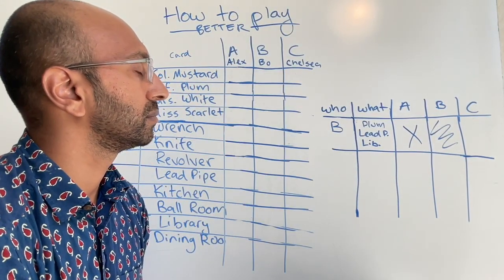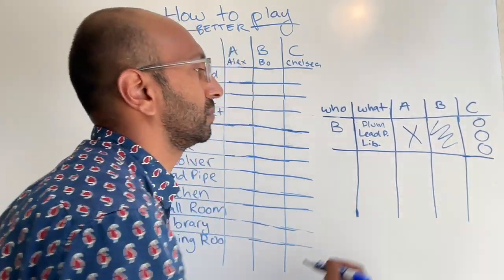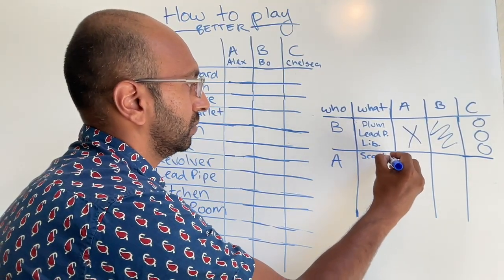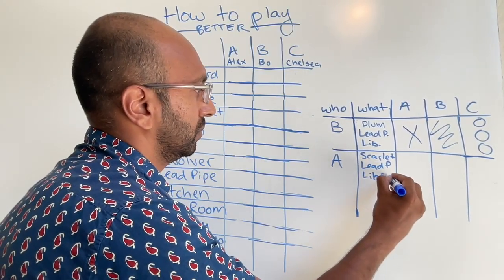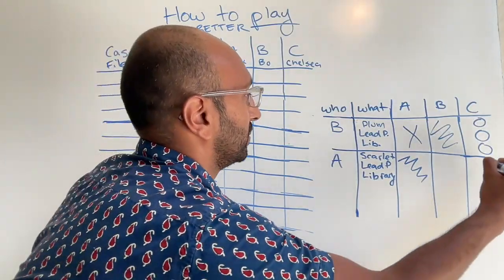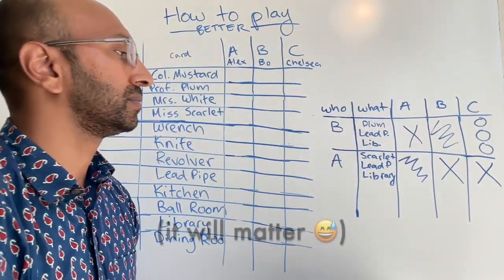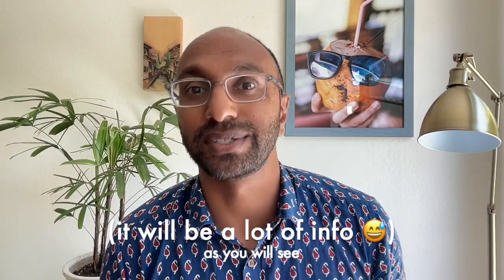Chelsea is able to refute, so we put a mini checklist under her name in this row. Later, someone else — let's say Alex — suggests Miss Scarlet with the lead pipe in the library. We put a squiggle under Alex's name because he's the suggester. Then immediately Chelsea passes — she's not able to refute — so we put an X under her name. And let's say Bo is also not able to refute, so we can scratch that out. We were able to quickly write down what happened, and now it's time to process that information.